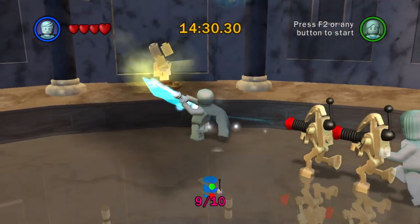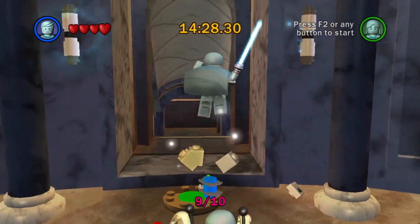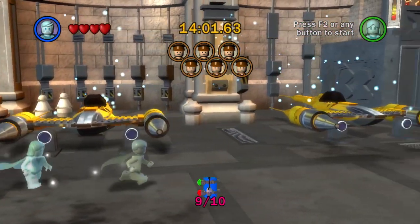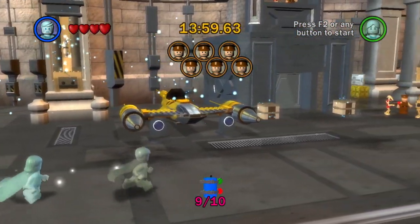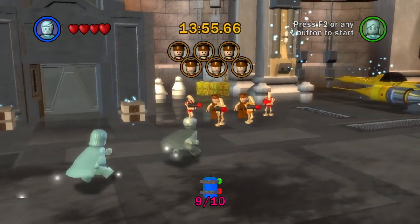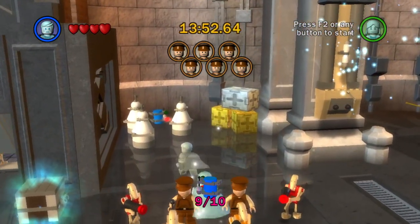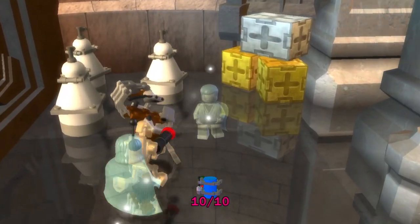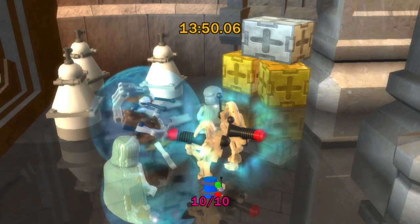And number ten is in the hangar. This one you'll actually be able to see in the little mini cutscene for this place, as the game shows you all the guards that need to be freed. You'll be able to spot it right behind this group back here. There you have it — number ten out of ten. Next level.